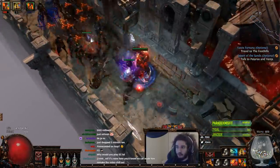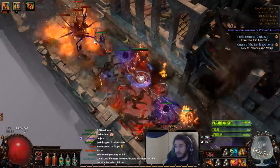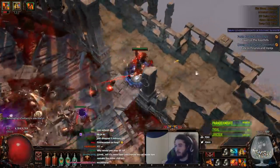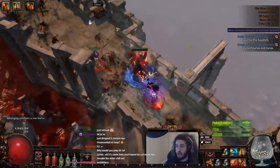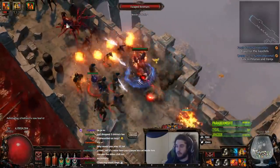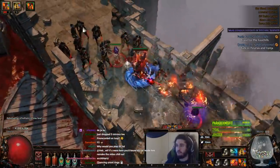If the build doesn't end up working — which I'm sure it will, at least to a certain extent — you can always run Bladefall totems. Bladefall is pretty overpowered. Unfortunately Shockwave Totem hasn't received a lot of love recently, so that's definitely another option, but we're going to go with Shockwave Totem as far as we can.